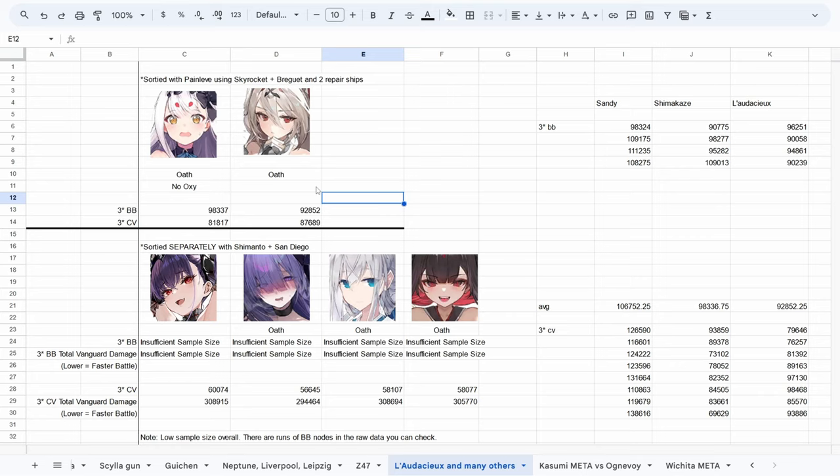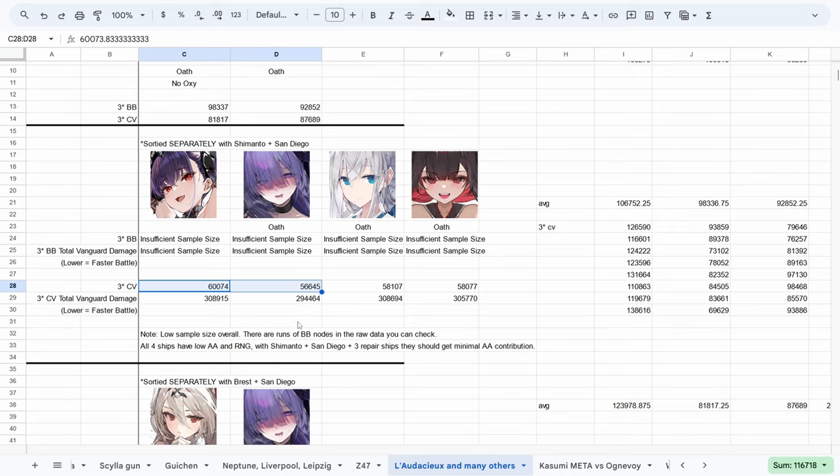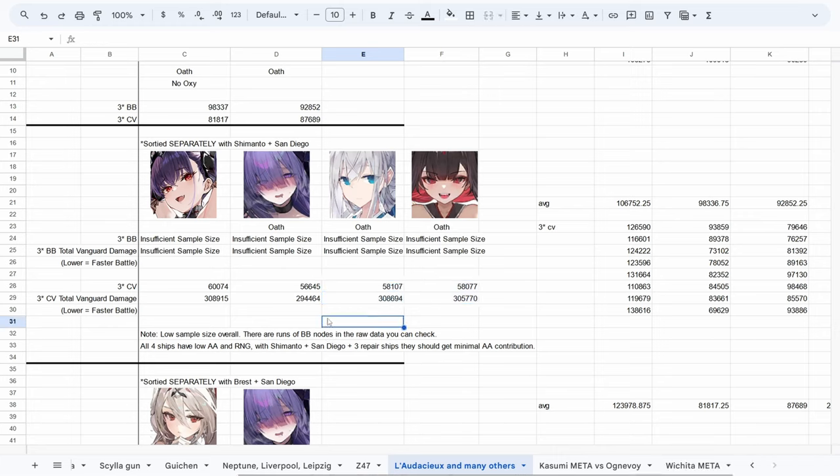Since Laudacea buffs gun damage and Shimakaze deals pretty much all torpedo damage, it was sensible for them to be run together. I used Shimakaze without any oxytorps and plus 10 equipment — not how I would ever actually use her, but it's still impressive that Laudacea managed to keep up. Then, between Felix and Mogador, it seems Felix had higher averages than Mogador, but because total damage in Mogador's fleet was lower, it suggests Mogador was finishing the battle sooner and was therefore actually stronger. I also briefly checked Kawakaze and Hatsuzuki — their damage was around the same level as Felix's, but sample sizes were a little low. From the total vanguard damage in carrier nodes, it would seem that battles finished sooner on average with Mogador than with Felix, Kawakaze, and Hatsuzuki.